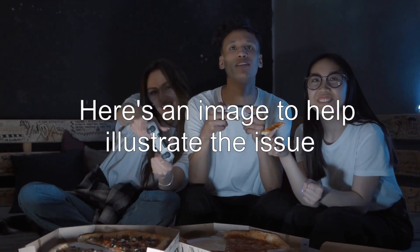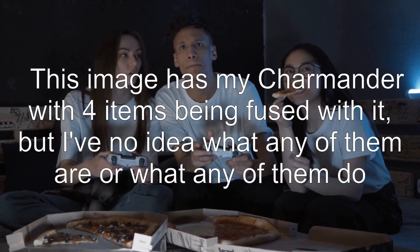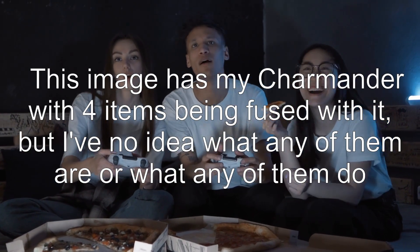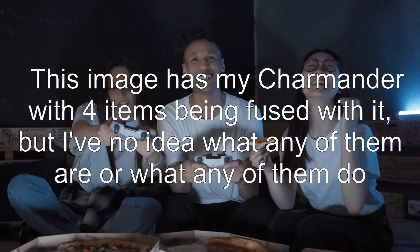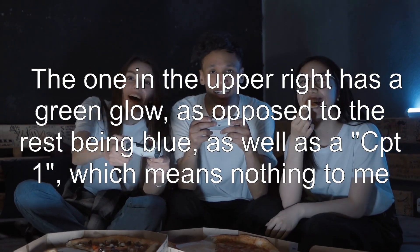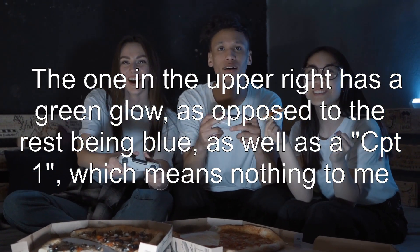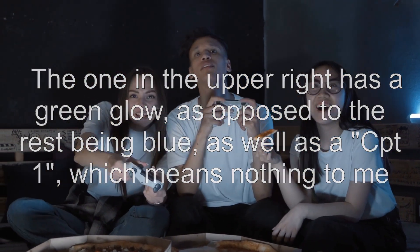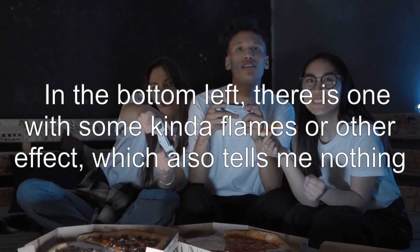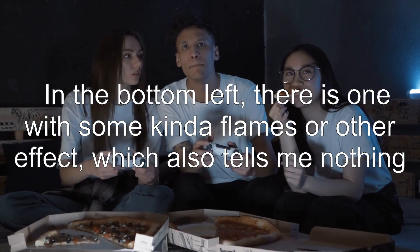Here's an image to help illustrate the issue. This image has my Charmander with four items being fused with it, but I've no idea what any of them are or what any of them do. The one in the upper right has a green glow, as opposed to the rest being blue, as well as a 'Captain One' label, which means nothing to me. In the bottom left, there is one with some kind of flames or other effect, which also tells me nothing.